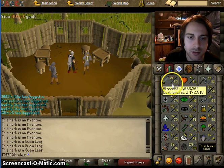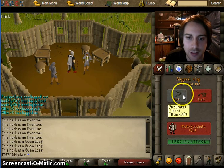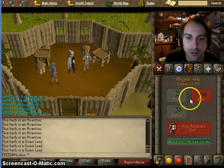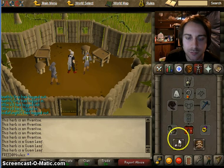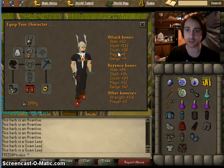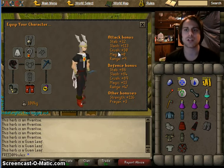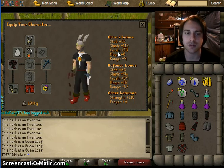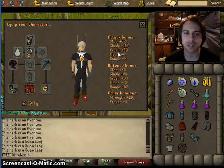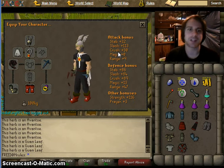Here you can see your attack level, and here's where you can see what kind of attack it is. As you can see, the whip is all slash, hence why it has such a high slash bonus — it is a good slash weapon. Pay careful attention to that when using different weapons: make sure you're using the attack style that gives the highest bonus so it will factor in the highest accuracy.